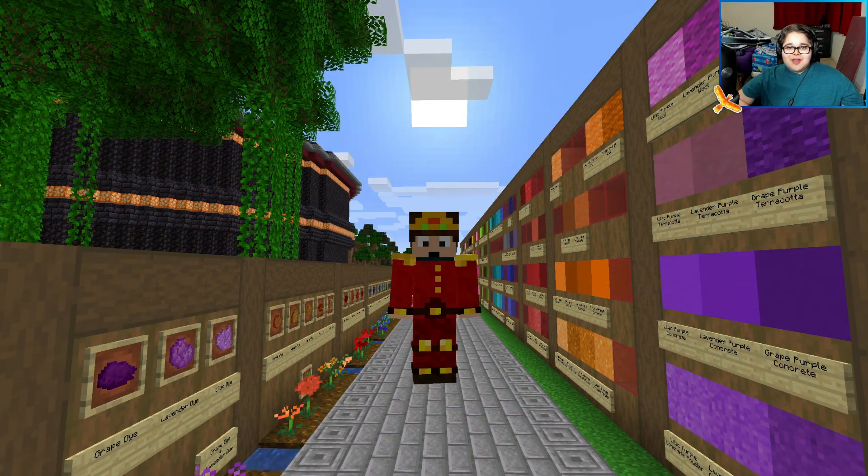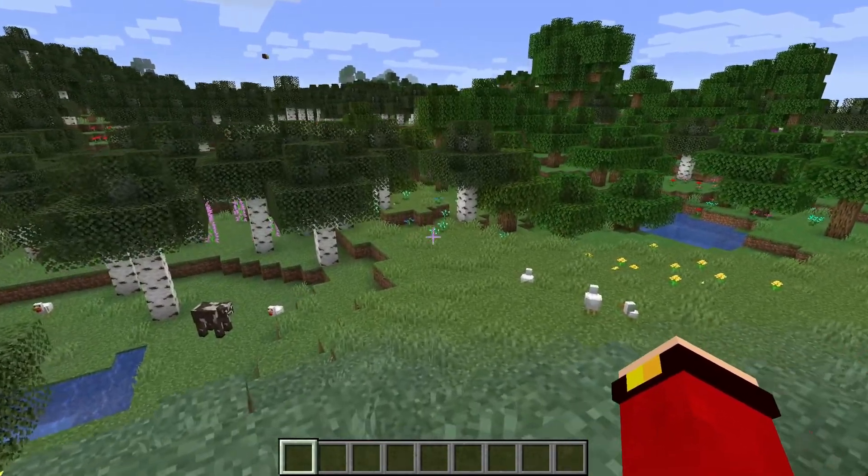Hey, this is Chris and welcome back to another mod review. Today we're reviewing the Extra Colors mod for 1.16.5 — it's a mod that adds a bunch of new flowers, new dyes, and colorful blocks. Let's just get straight into this mod review.